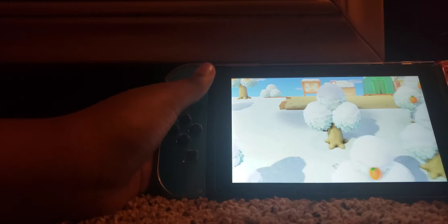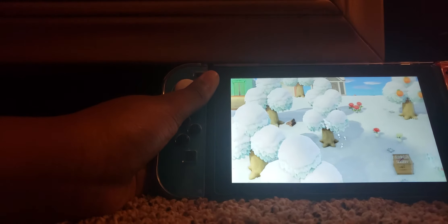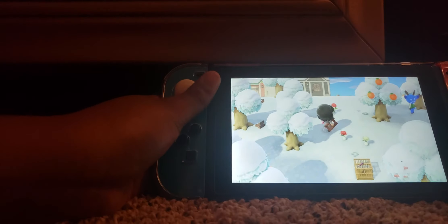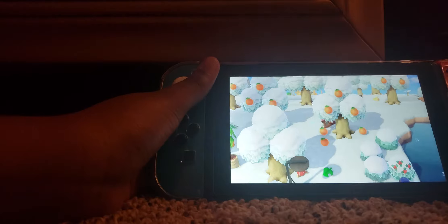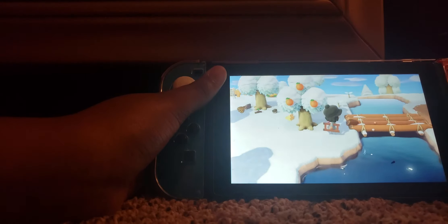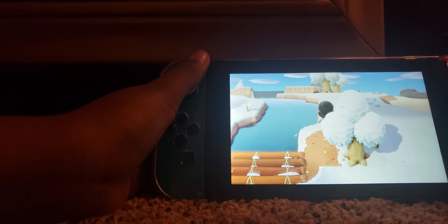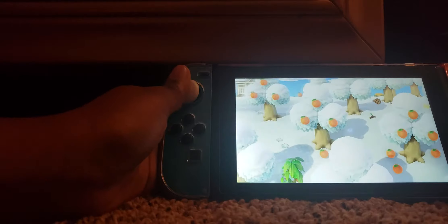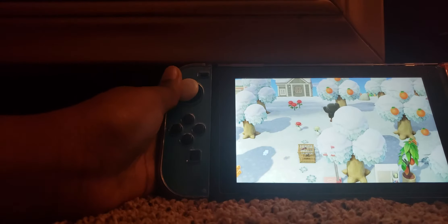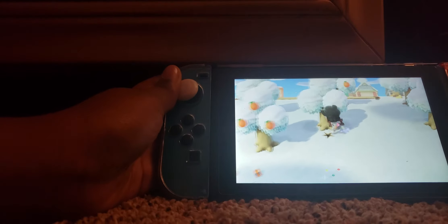I'm gonna have to take out this tree, probably this tree too, because I kind of want to make it so you can go here to the other side — so it connects somehow. And then my island's actually gonna look like I did something to it instead of trashing it.